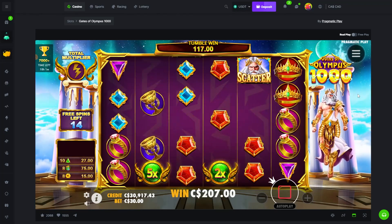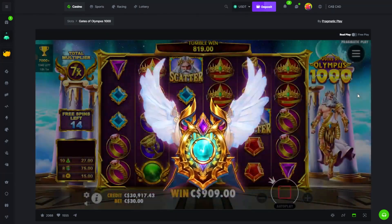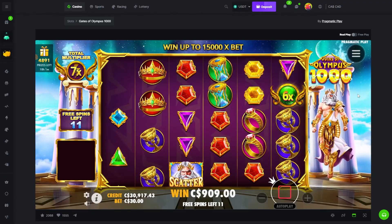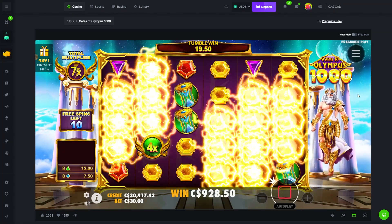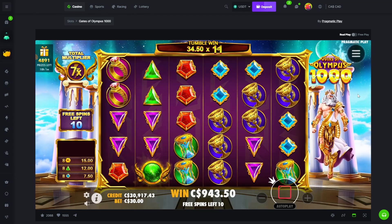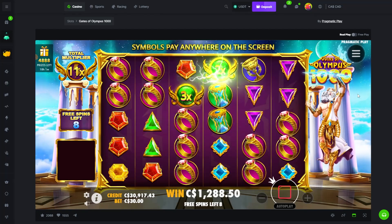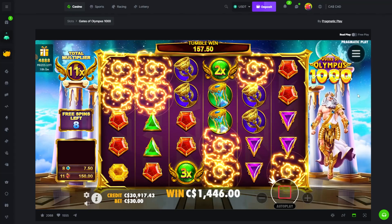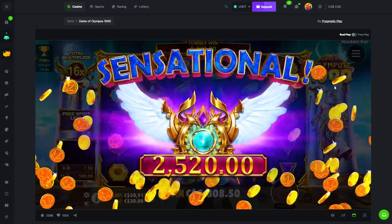We got 7x multi on the first spin, we almost hit crowns — two off crowns. Not a bad hit on the first buy for 3k. I can't believe we got 100x, that's pretty good. 4x, we'll take it. Nice purples. One off chalices — come on, show me something. That's a good hit, nice.